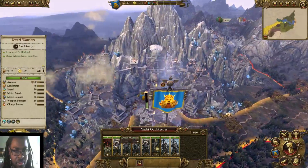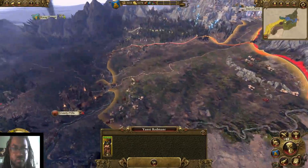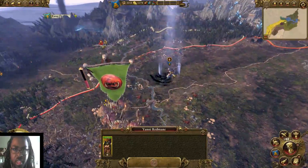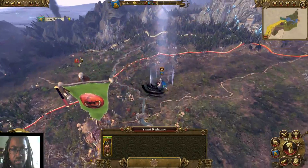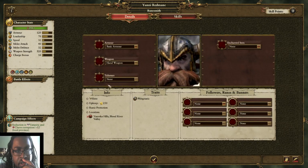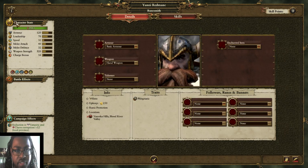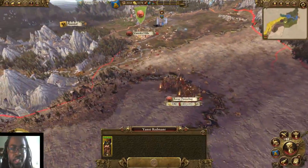We also have our Thane right here. What we could do is send our Thane out here without too much trouble and just figure out what's going on. He's going to affect public order, growth — apparently he reduces chaos and vampiric corruption. He does improve our campaign line of sight. So I'm thinking he's more of a buffer that we keep with one of our main armies to improve line of sight. At least we have him out here to watch out for any greenskin activity.